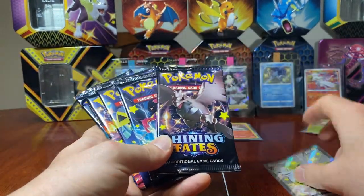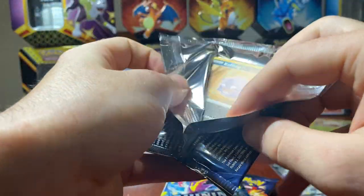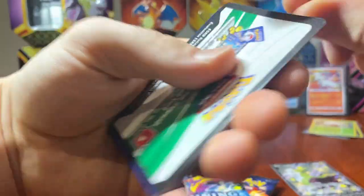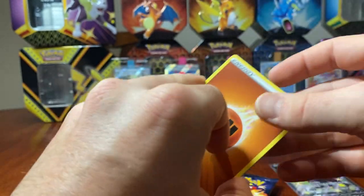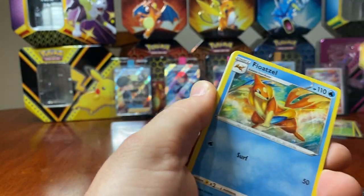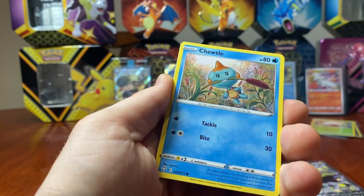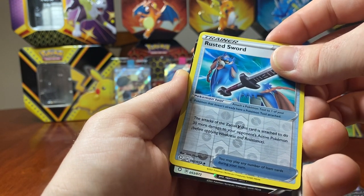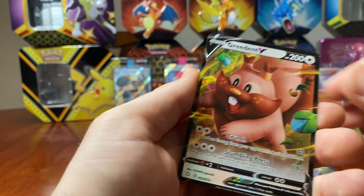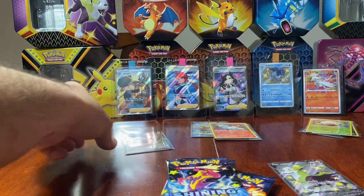For the Cramorant tin, another three pull. So it looks like three pulls is the average. Can we get more out of the Boltund? We've got two amazing rares so far — does that mean we're going to get the Kyogre in this one? Let's find out. Going to go lightning — no, it is fighting. Ball Guy, Floatzel, Team Yell, Koffing, Gossifleur, Cacnea, Chuchu, Eevee. We have a reverse holo Rusted Sword and a Greedent V. Not too shabby at all.